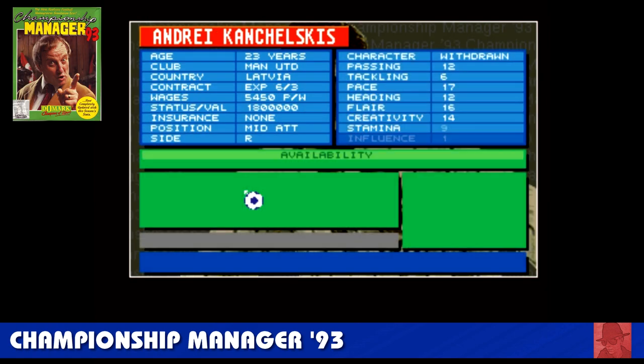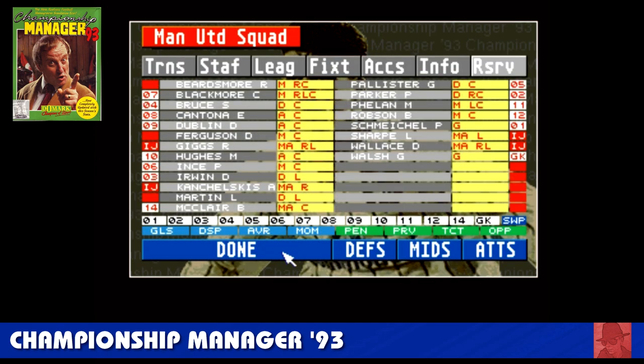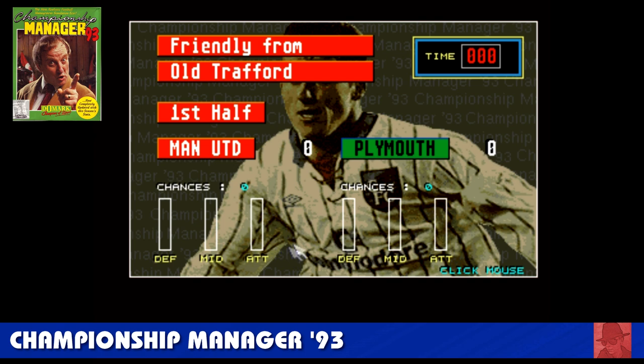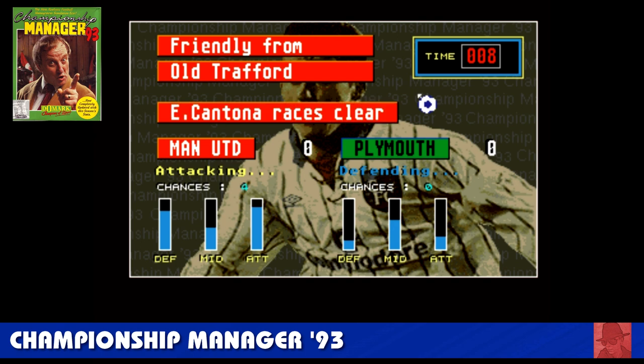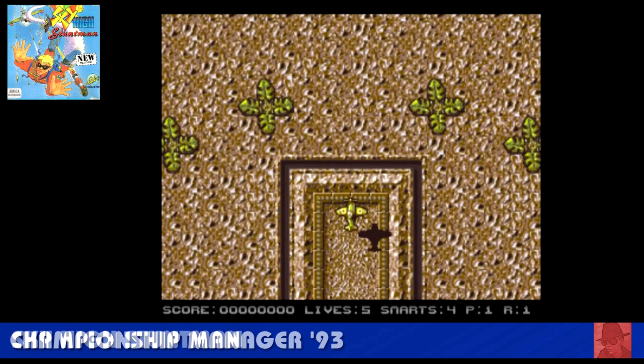Championship Manager 93 — this is the thing that almost caused me to fail all my college courses back in the day. A very addictive game. It's football management, a bit like a spreadsheet. You buy your players, use the transfer market, train them, get your formation, do substitutions. There's Eric Cantona from Man United — but he missed, the nincompoop. Man United versus Plymouth — I could actually play this for seasons and seasons. Whole weeks turned into hours and sometimes I forgot to eat.